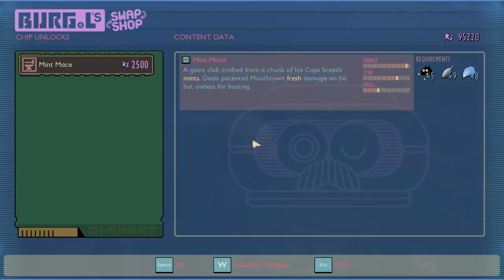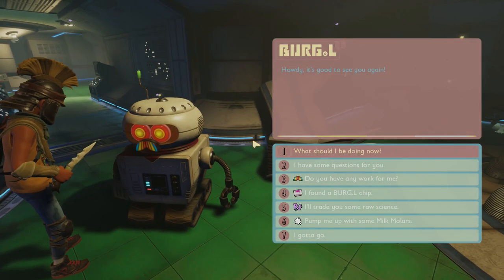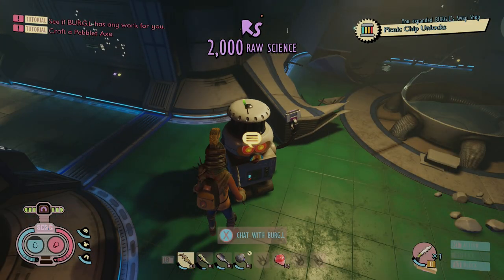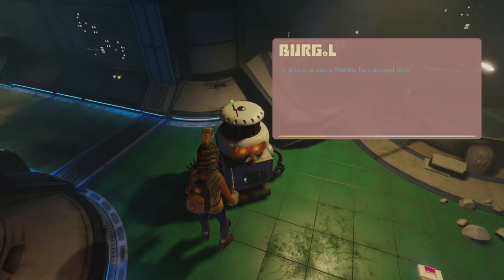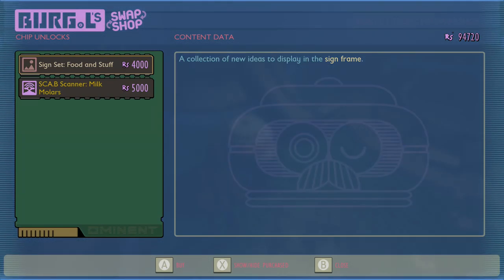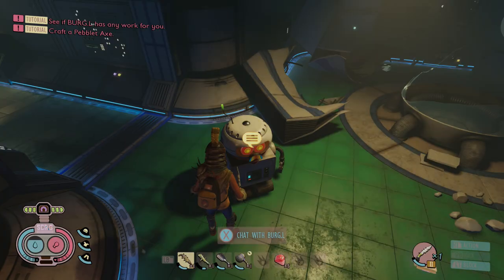That unlocks the mint mace — you won't be able to just make the mint mace anymore. You've got to go find the chip for it and then spend points on it. So even if you've got mint pieces, you can't make the mint mace until you do all those steps. I've unlocked more chips as well which I'll show in another video. There's one on top of the picnic table that unlocks a bunch more items — food, signs, and the milk motor scanner. I'll probably do that in a short video with extra tips.